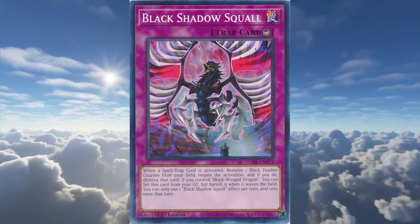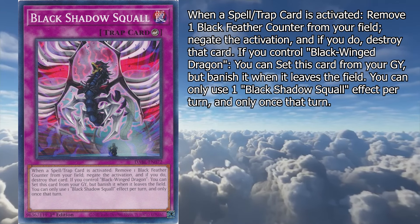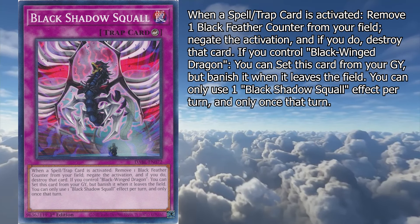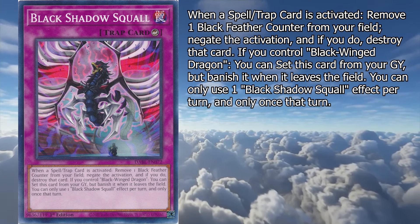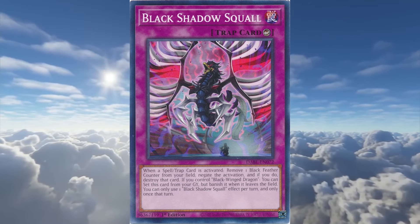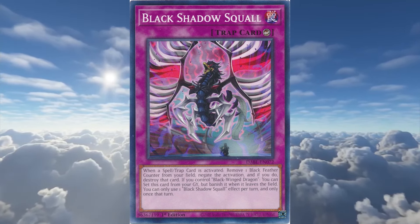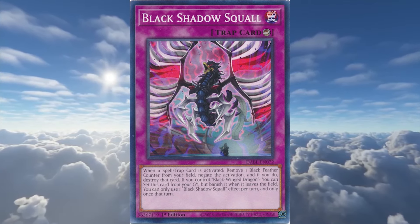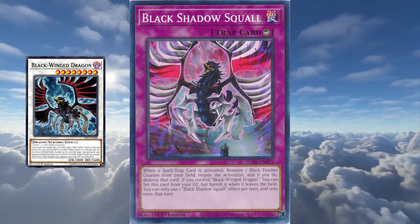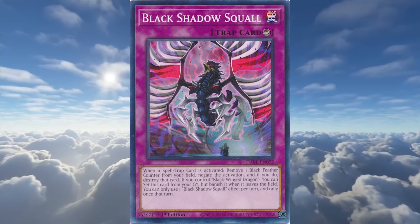Their final support card is Black Shadow Squall. When a Spell or Trap card is activated, remove one Black Feather counter from your field, negate the activation, and if you do, destroy that card. If you control Black Winged Dragon, you can set this card from your graveyard, but banish it when it leaves the field. Close handles the monsters, and Black Shadow handles the back row — at least in theory, when it's not busy bricking your hand. It's got an easier activation condition on paper, not requiring you to lose a monster, but it does require you to already have a Black Winged Dragon on the field with some counters saved up, whereas Blackbird Close actively gets you closer to your ace monster. I run one Shadow Squall, but it could easily be cut.